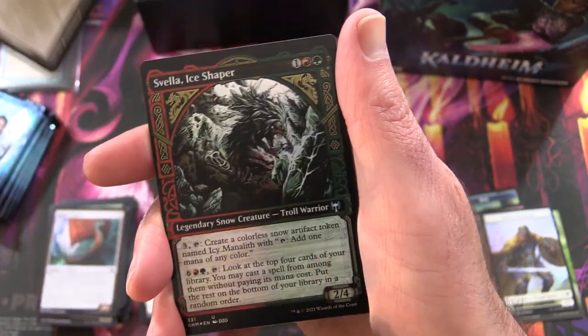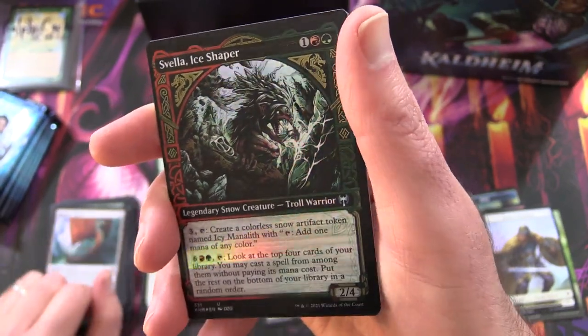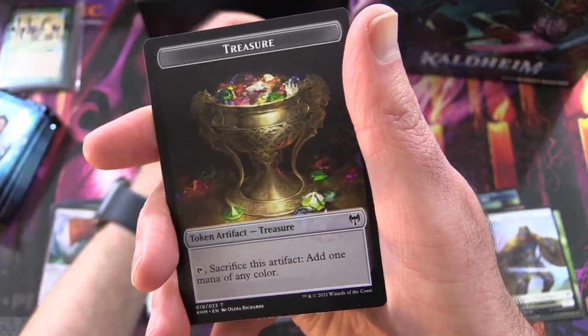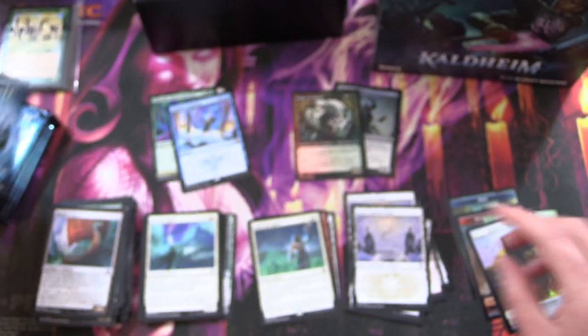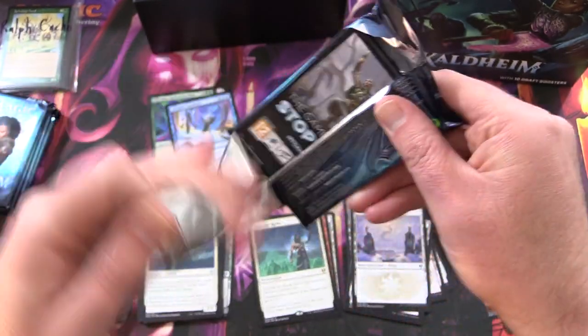Snow-Covered Plains. And — ah yes — our old friend the trolls: Svella Ice Shaper Troll Warrior Showcase. And a Treasure Token. So we're halfway through now — two Mythics. This is looking very promising.